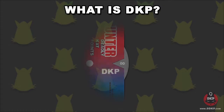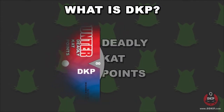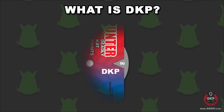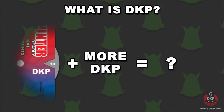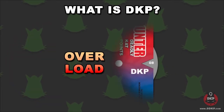But hold on — what is DKP? DKP stands for Deadly Cat Points. This is the currency that is generated and spent through playing cards. The maximum amount of DKP you can hold is 10. If you happen to gain any more than 10, you will experience what's called overload, meaning that any DKP generated beyond 10 will filter over to your opponent's pile instead. So don't save up too much.